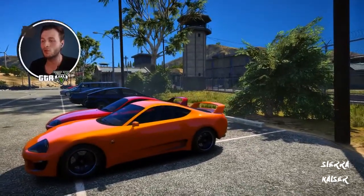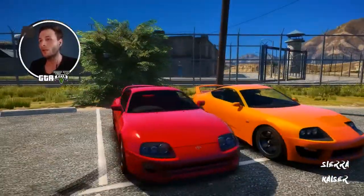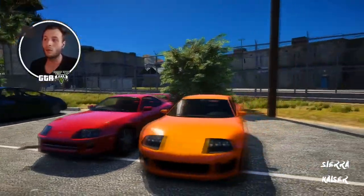Insomma, questa è la Supra dalla Rockstar, la Jester Classic, che c'è nella GTA San't Andreas, e questa è quella vera, nella vita reale — un mostro, come quella usata da Paul Walker in Fast and Furious.